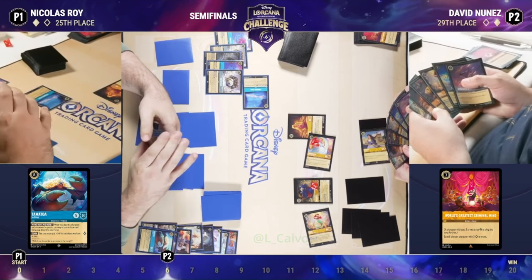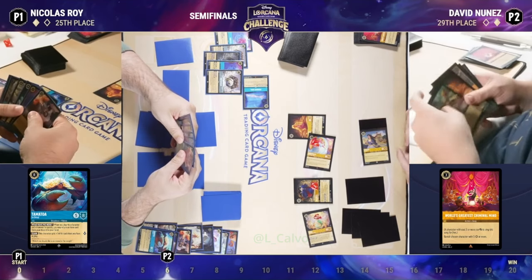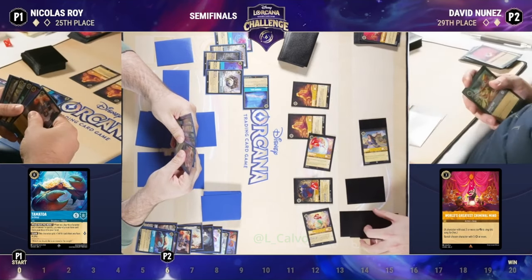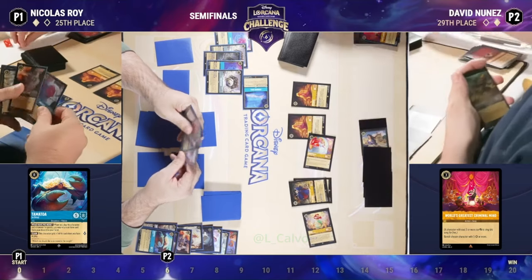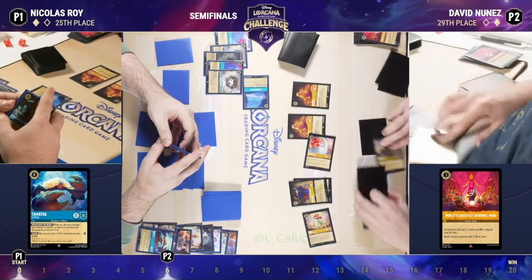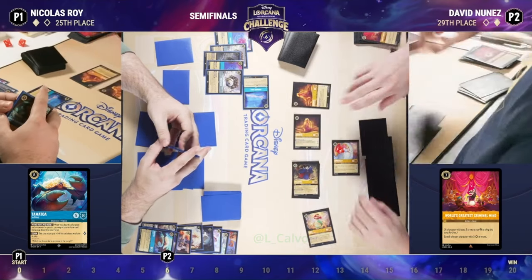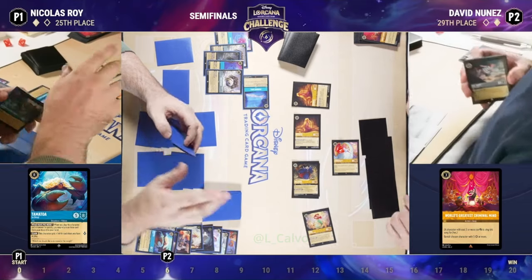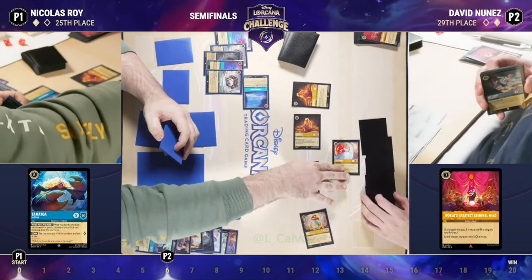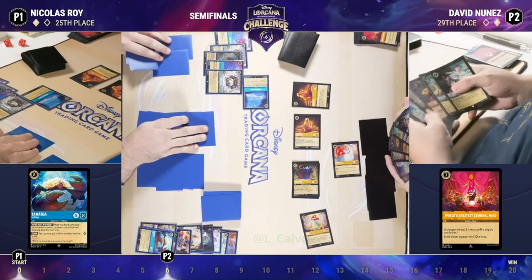One of the answers for Tamatoa is definitely World's Greatest Criminal Mind, and luckily David had that card in hand and could sing that crab back to the realm of the monsters. This highlights the strength of the Steel Song decks: having all of those high-cost singers on board means when you recharge your hand, you can immediately sing songs and do significant work. Nicholas with a significant ink advantage, but all of those singers over there are able to do significant work for David.